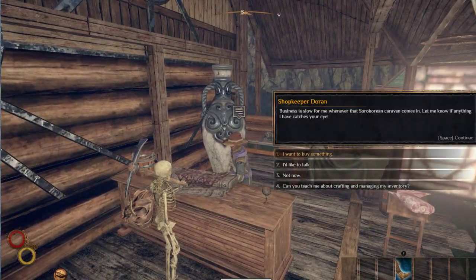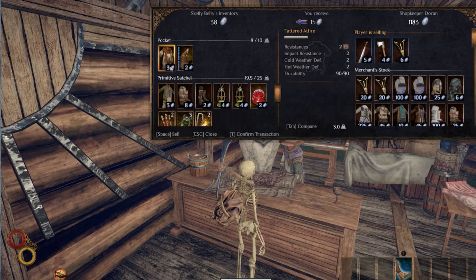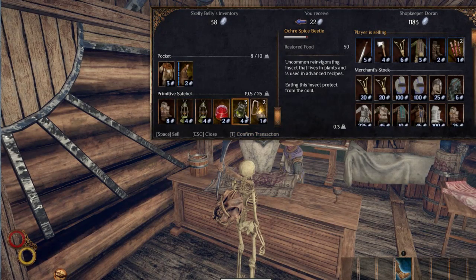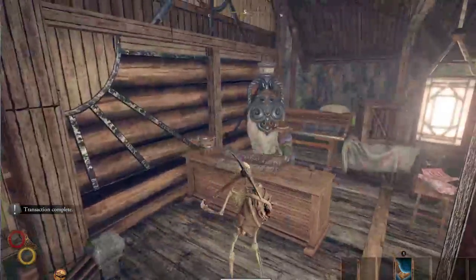Okay shopkeeper Doran — is there something you need? Yeah, I'd like to buy something. Remember we still have the quest to talk to the guy and the girl that are leaving. So let's sell this — it's a cold weather resistance 2, cold weather 2, impact resistance 2. We'll sell those — they'll warm you up, might need that when it gets winter. The beetles we need for recipes, so that's all for now. Now we're up to 60 silver, that's nice!